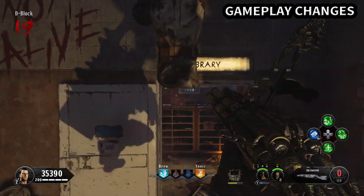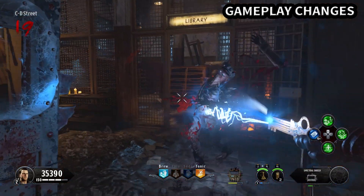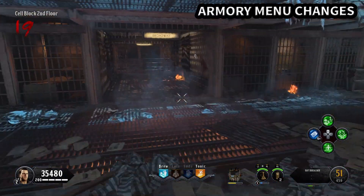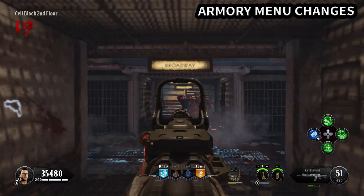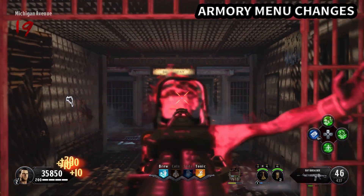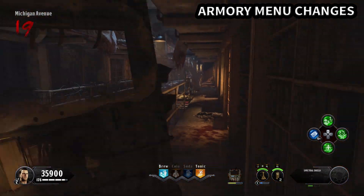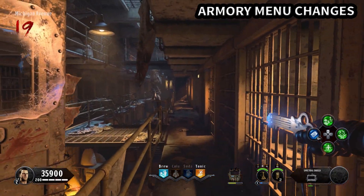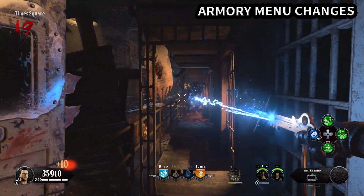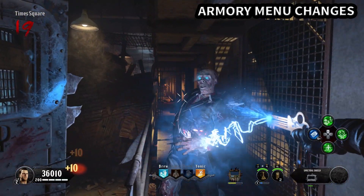Now let's talk about armory menu changes. For mastery camos — we've got gold, diamond, and dark matter — we need a new dark matter. We've seen it reflected quite a few times now, and in Black Ops 5 / Call of Duty 2020 we want to see a new dark matter, maybe green this time for zombies. But keep custom paint jobs and operator mods.